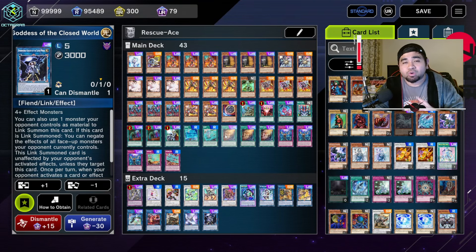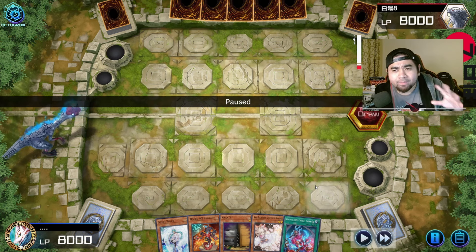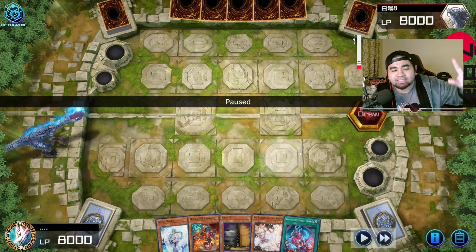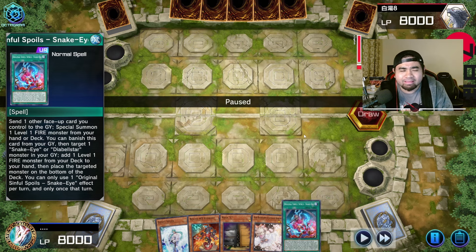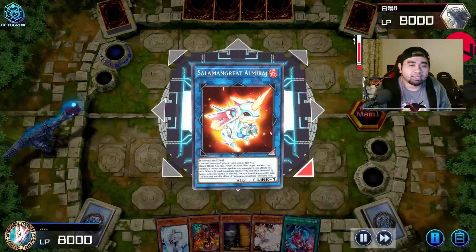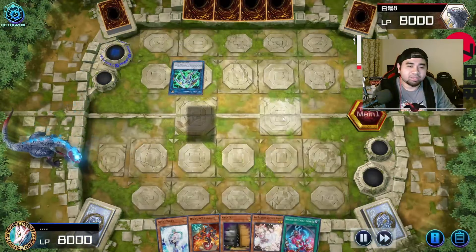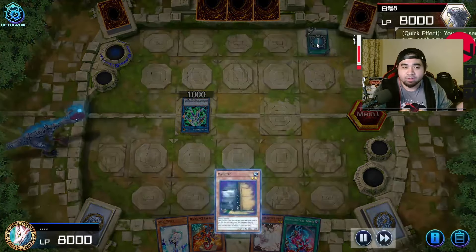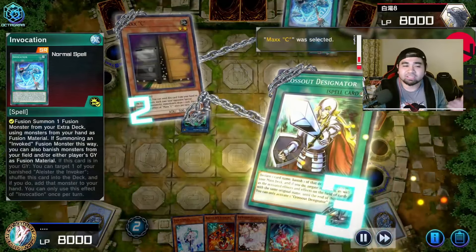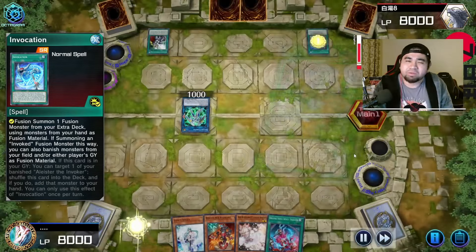I've got four replays to showcase with this deck. First we're going up against Invoke. We got one Effect Veiler, one Hydrant, one Maxi, one Ash, and a copy of Sinful Spoils — not the best hand. Our opponent is going for Invoker, then Great Almirage, then Secure Gardener so he can use Invocation. I was going to use Maxi on the Invocation to stop the summon midway.